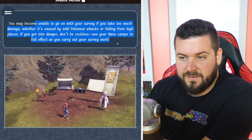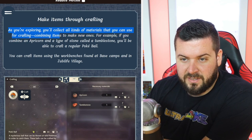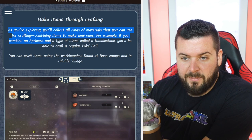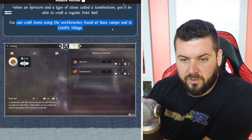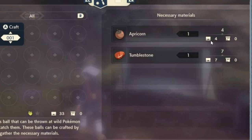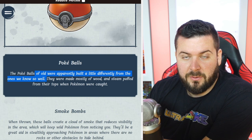As you're exploring you'll collect all kinds of materials that you can use for crafting — combining items to make new ones. For example, you'll combine an Apricorn and a type of stone called a Tumblestone to make a Pokéball. You can craft items using workbenches found in base camps or in the village. There appear to be two inventory icons — suggesting a local carry inventory and maybe a storage inventory. We can see 33 balls in inventory and zero in what might be storage, so you're probably limited on how much you can actually carry.